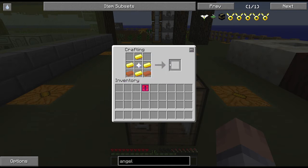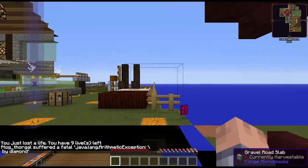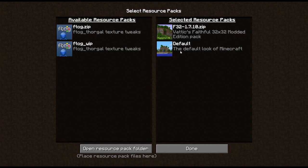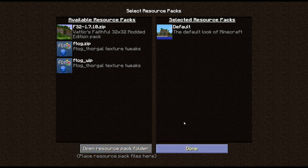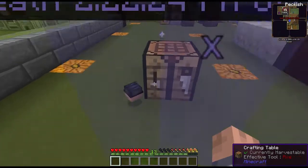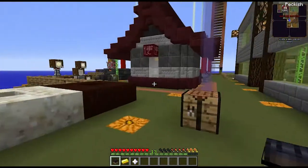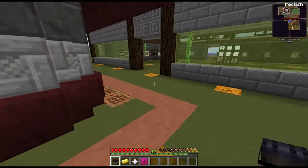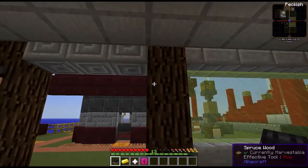Oh my god you gotta be kidding me. Oh my lord. Alright, you know what — screw this. I need to see my glass. I thought I picked them both up but apparently I didn't. We got a nether star hit — give me my nether star. Where's my sigil? Why you gotta fly over here — oh my lord, that would have been terrible. Attempt number three, guys.